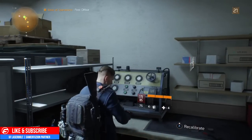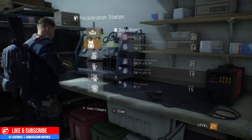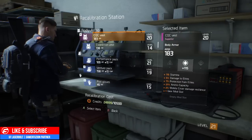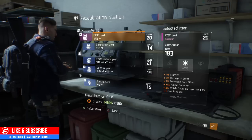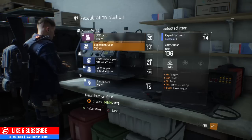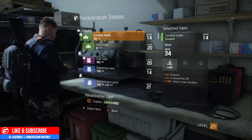Let's recalibrate our chest piece. Right now, if you notice, the purple one costs 10,500 credits to recalibrate. If I switch to a blue one, it's much cheaper — 1,475 credits. And a green one is only 666 credits.